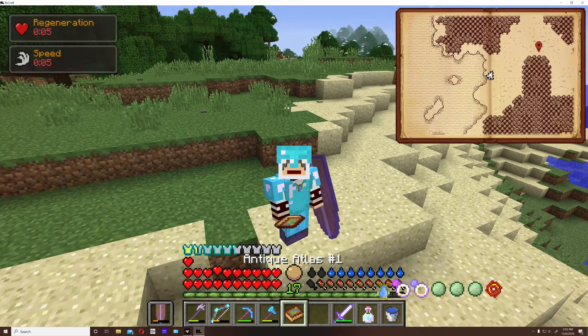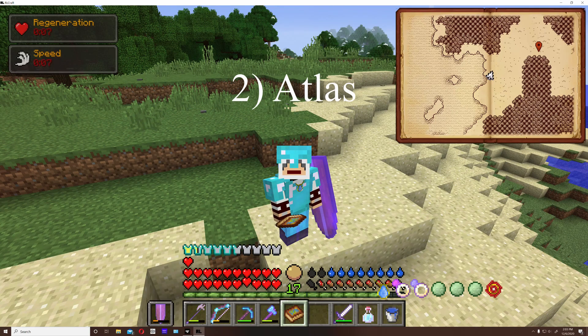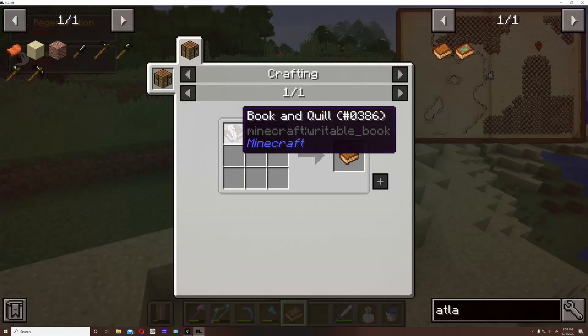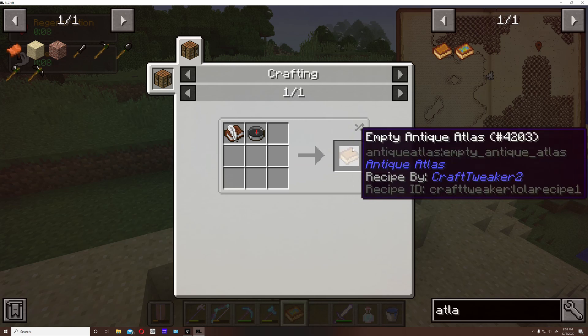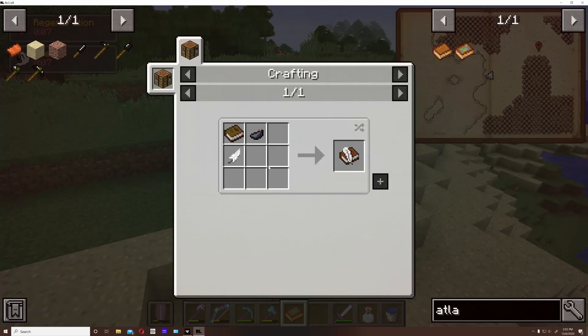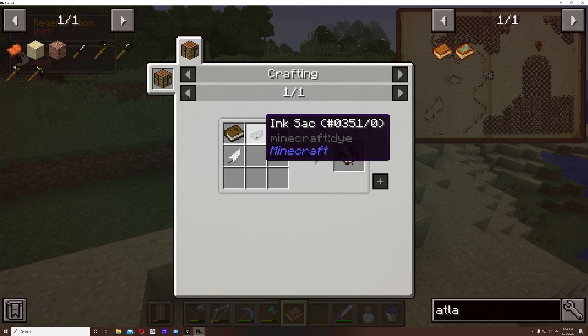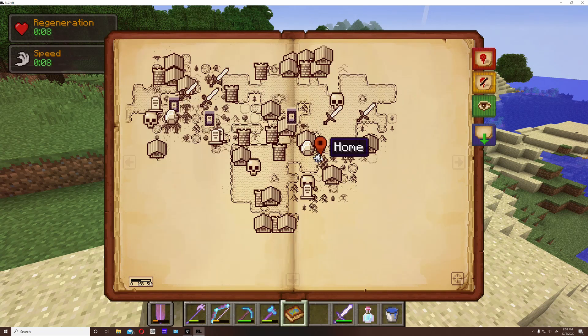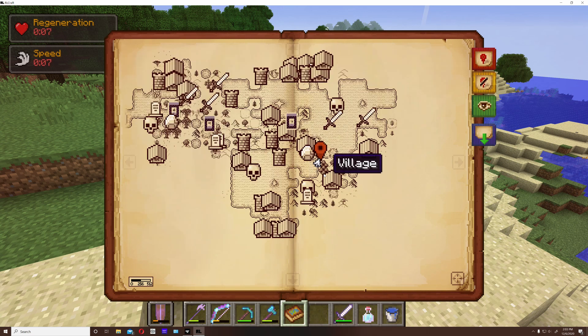The second item for any traveler goes hand in hand — an atlas. Compasses and other methods are fine, but ultimately you want to get an atlas. These are pretty common in towers, or they're craftable: all you need is a book, a quill, and a compass to get an empty antique atlas. A book and quill just needs a feather, an ink sack, and a book. Very easy to make but an absolute must.